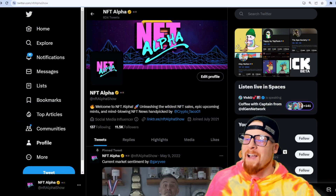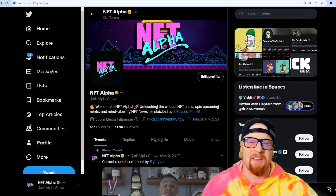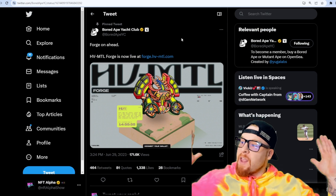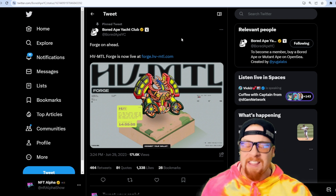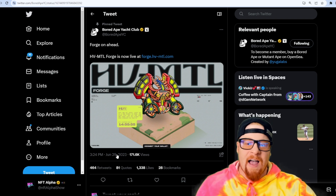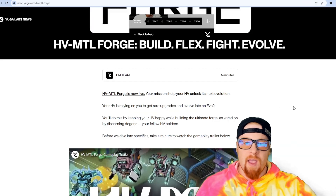What is going on everybody, welcome back to another episode of NFT Alpha, it's your boy Taco here. Let's get right into today's video with a Board Ape Yacht Club announcement — Heavy Metal Forge is now live. This was live on June 29th, about six days ago.